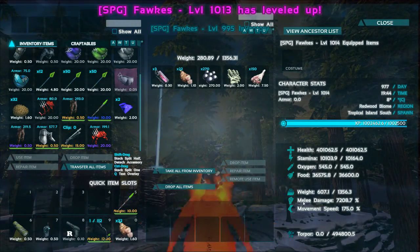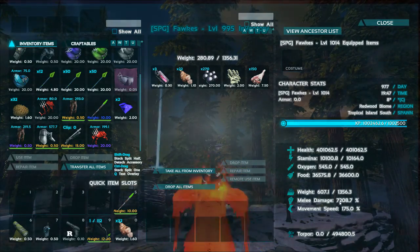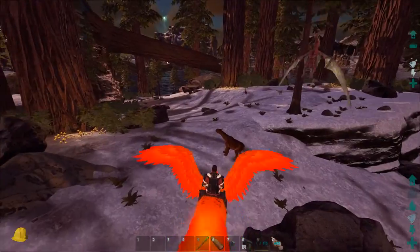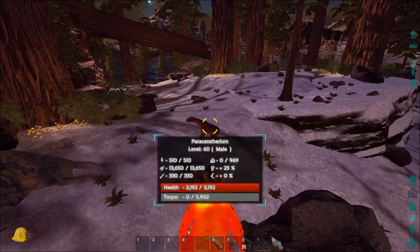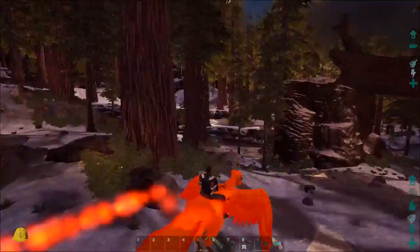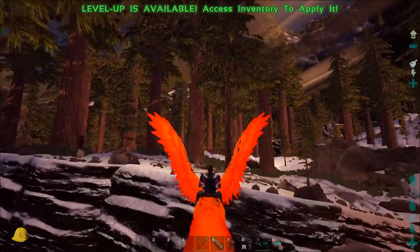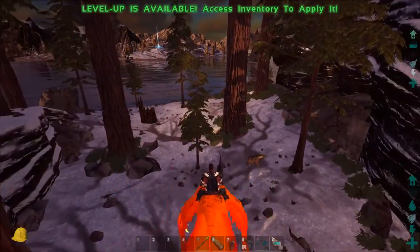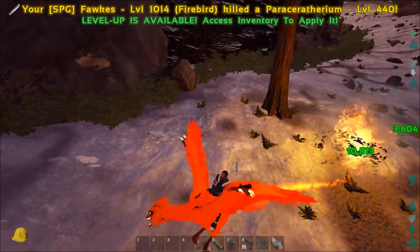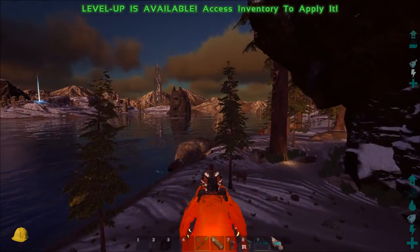That was a strafing run - it was two attacks. I thought I might get up to level 55 but I got up to 7 levels. Now that's cool. I put a little more into weight. Let's see how much damage that actually is - that's not enough. That's whatever health it had. That's a quarter more than it did before, and that rhymes. It's getting dark - don't care. When I go alpha hunting I like it dark because then I can see the glow.